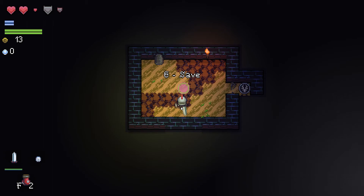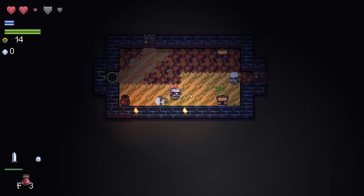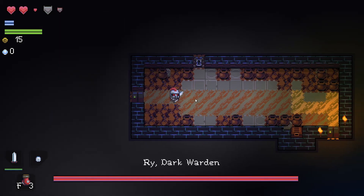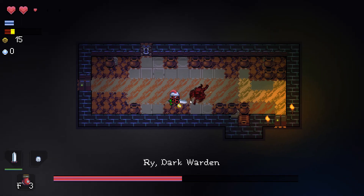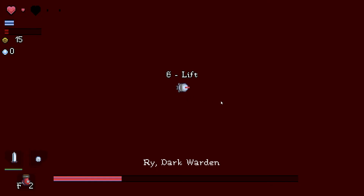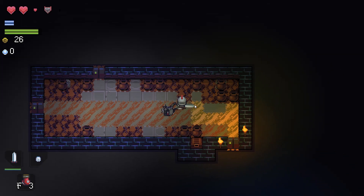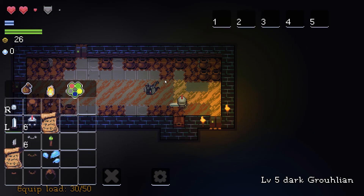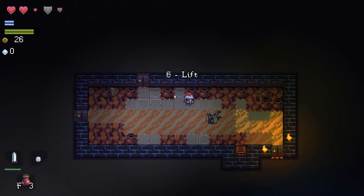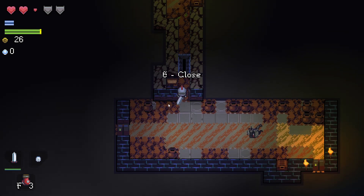Maybe we can go back and fight that boss now. We are actually back at the beginning — that's cool. He's still doing a lot of damage. Luckily, I can heal. I healed. Just tanking him this time. Victory — yeah, you dead bitch. Now we can get this chest. Oh, it's the iron boots. Now we can wear those. We are fully ironed up.